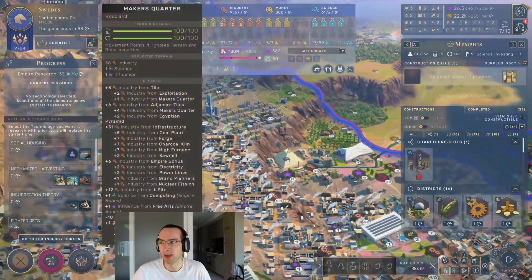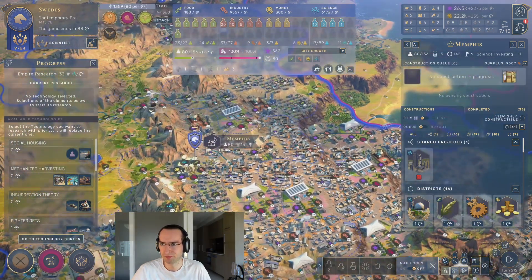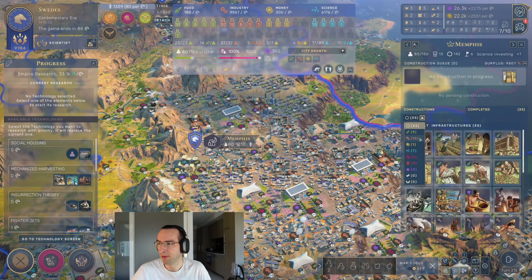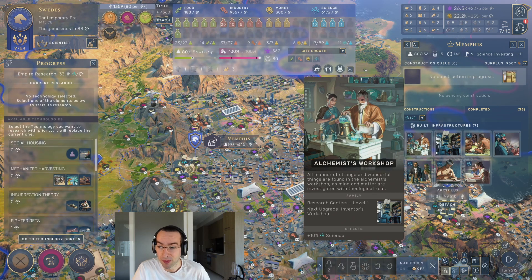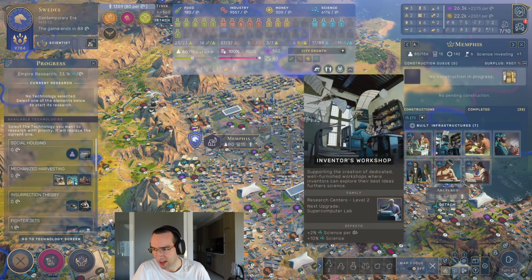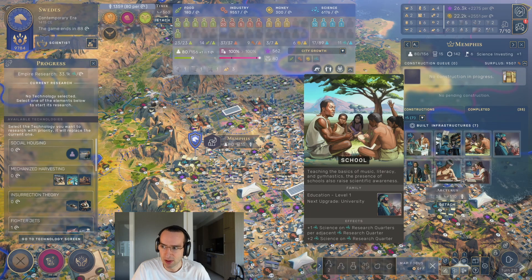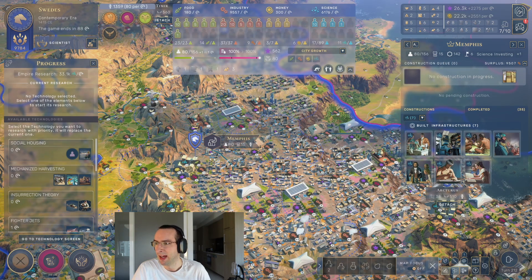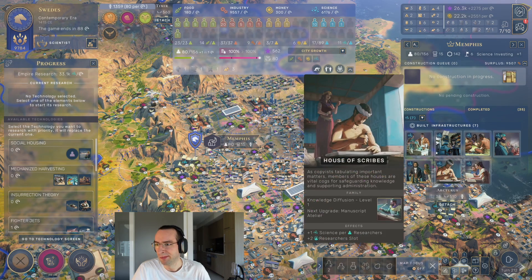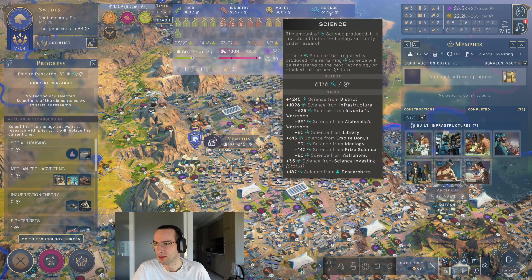The other way to boost your science is to use infrastructure buildings in your cities. Focusing on the science ones, there is infrastructure that gives you additional percentage-based science in the city, additional base science on research quarters, as well as a huge amount of adjacency bonuses. The school and the university do that, and alchemy does that in a big way. There is also infrastructure that boosts the science you get from researchers, though that's not very significant in the grand scheme of things.